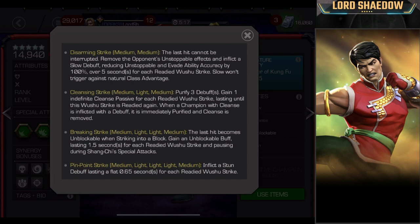The first one: just do medium, medium — the Disarming Strike. That removes unstoppable effects and puts a slow debuff on them, which reduces unstoppable and evade by 100%. Against unstoppable opponents and evaders, he is a beast, and it's easy to access: if you can parry them, hit them with medium-medium before the stun is over, and the last hit cannot be interrupted. The slow won't trigger against natural class advantage, but anything else — beast mode.